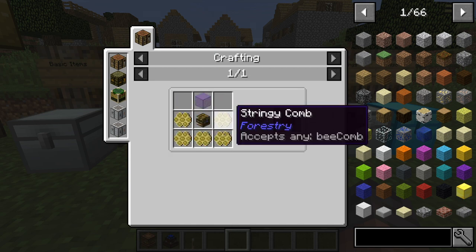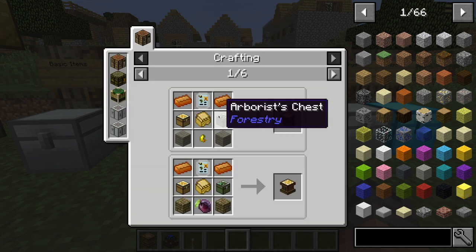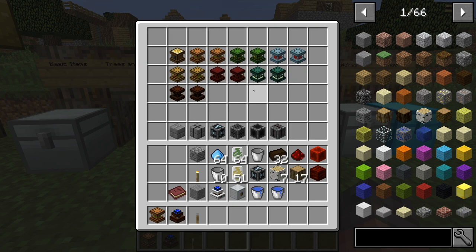To make the apiarist's chest, it's five of any type of honeycomb, any type of chest, and a blue stained glass. To make the arborist's chest, you need any type of trees, any type of glass, and a chest.